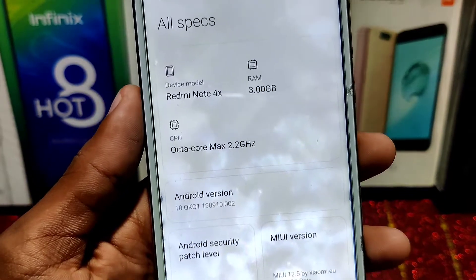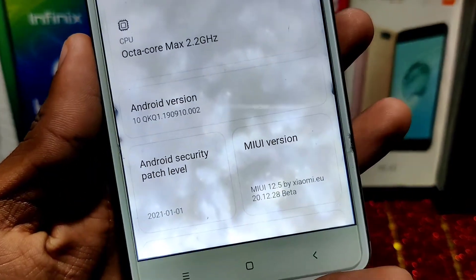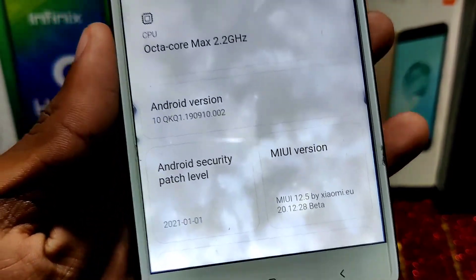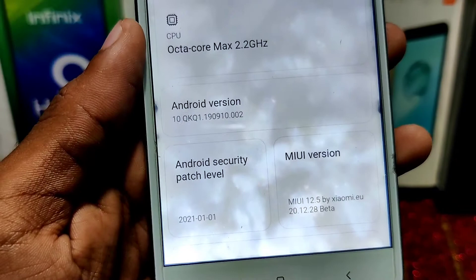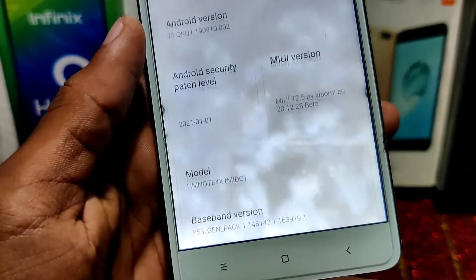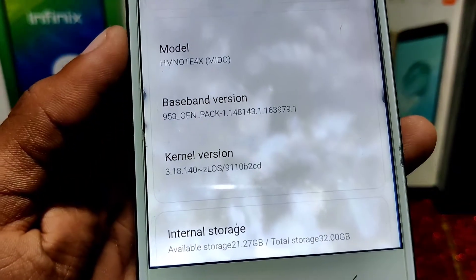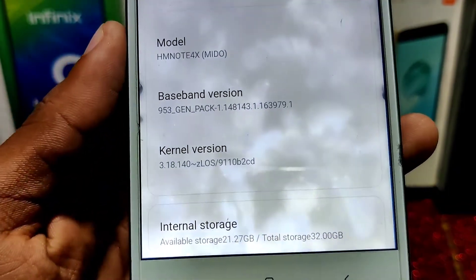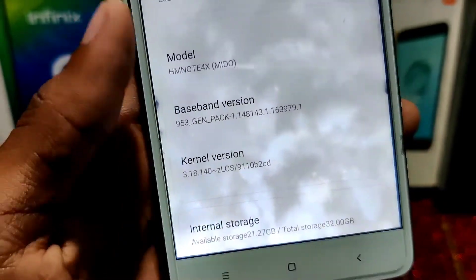This port has less bugs. You will see Android version 10 only, and the Android security patch level is the latest one — 2021/1/1, so this is the January 1st 2021 security patch. The LOS kernel 3.18 is used here; you will not see any 4.19 kernel support.